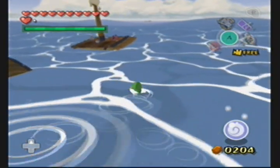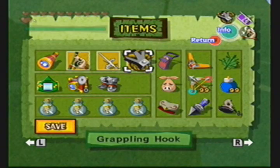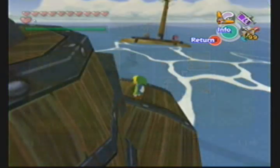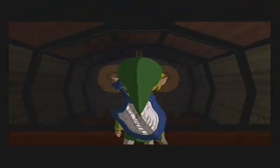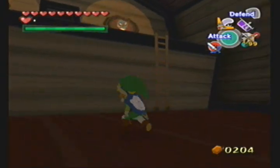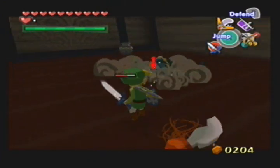Otherwise, the collect-a-thon begins here in Six-Eyed Reef, where we go into this submarine, which happens to house a piece of heart. Now, in order to get said piece of heart, we're gonna need to beat the Moblin that's here — or should I say three Moblins — and they come out one at a time.